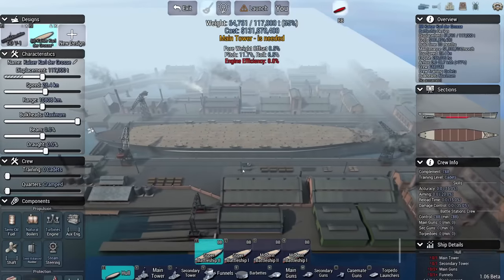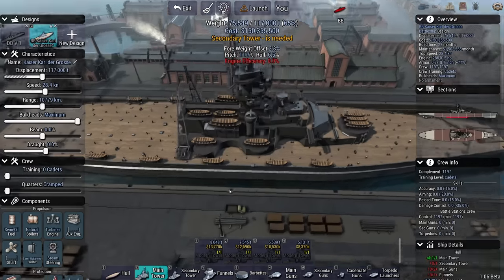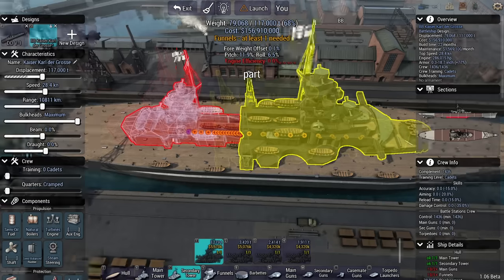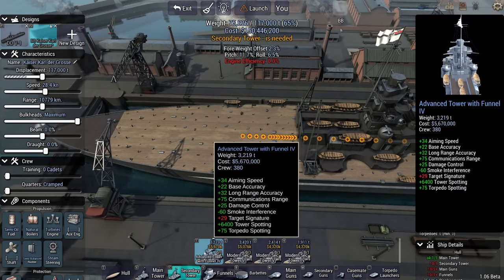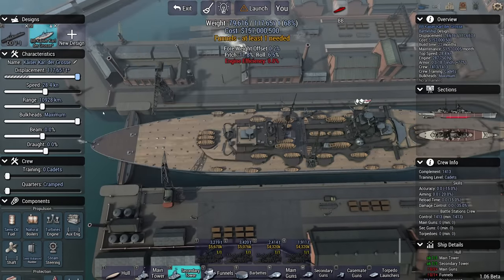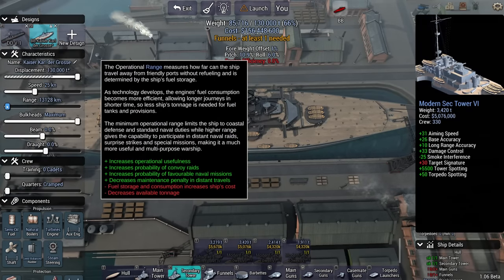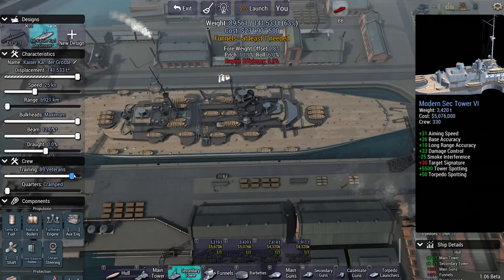The Germans have towers which are exceptionally well suited for this in the form of the modern tower, because you've got a lot of opportunities to put all sorts of secondary guns. For secondary towers you've got the advanced tower with funnel 4, but I generally prefer going with this tower — it has more of a coherent feel. More beam means I can just put more guns there.